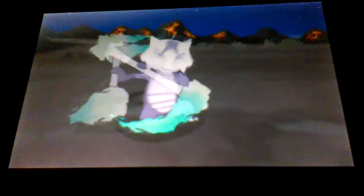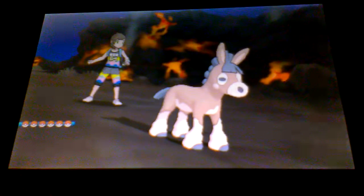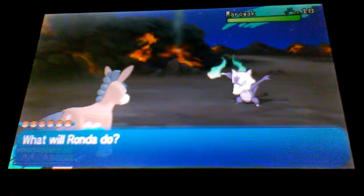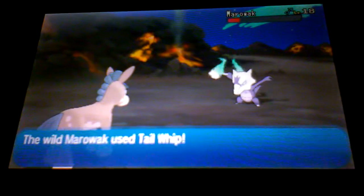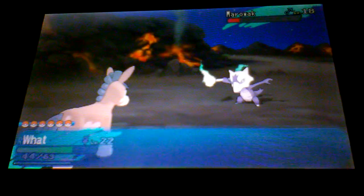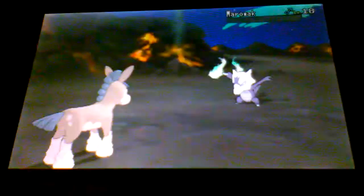Alright you piece of shit - can we catch you? I want to catch this Alolan Marowak. Let's try with Ronda using Bulldoze since it's Ghost/Fire-type. We got it down but wait - we can't catch it? We have to defeat it, I guess. Get out of here! Ronda leveled up to 23.